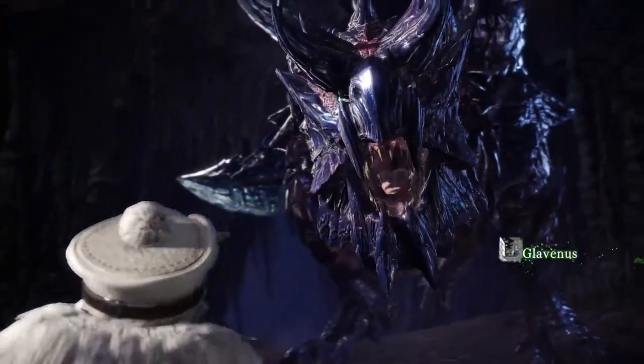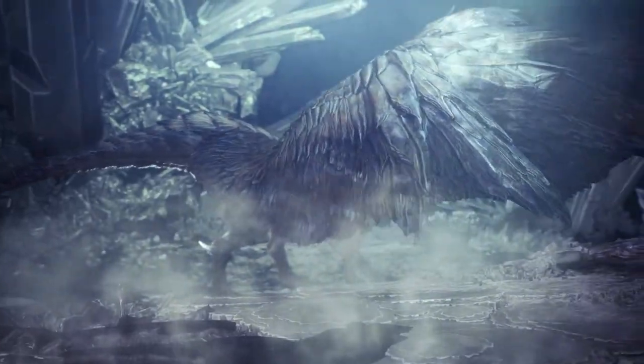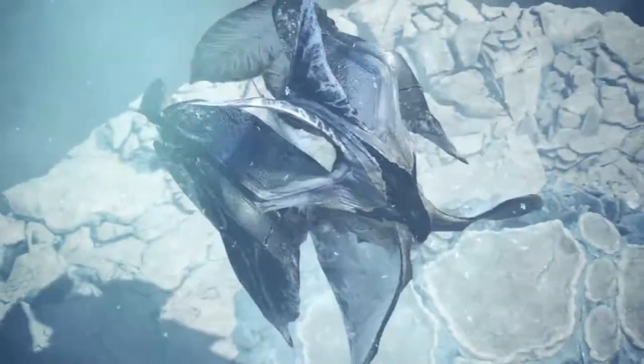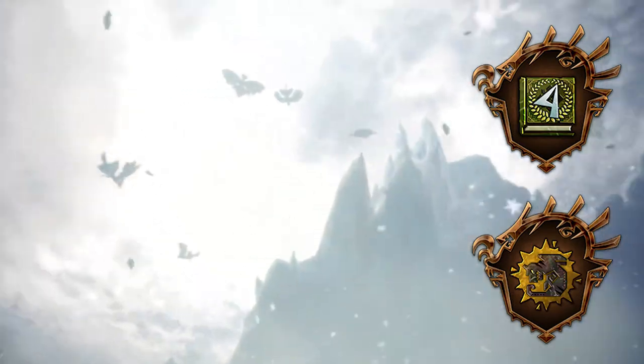Head to the Ancient Forest to unlock Ever-Present Shadow, followed by the Scorching Blade, Absolute Power, a Smashing Cross Counter, and a Tale of Ice and Fire. Finally, beat the Shrieking Legiana on another expedition in the Hoarfrost Reach to obtain two trophies called Indomitable Spirit and Confronting the Unknown.